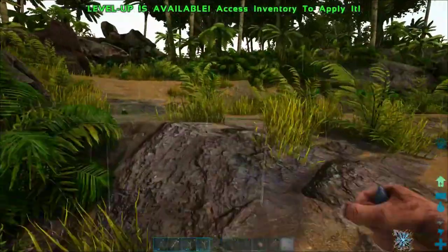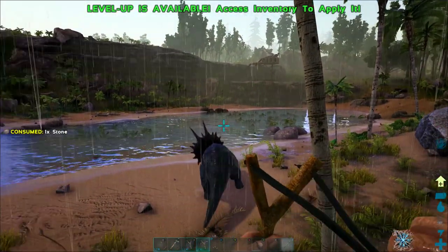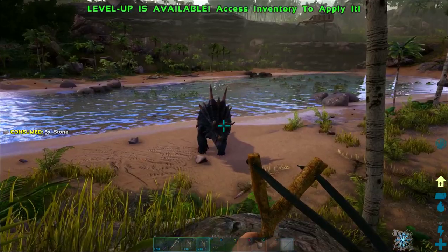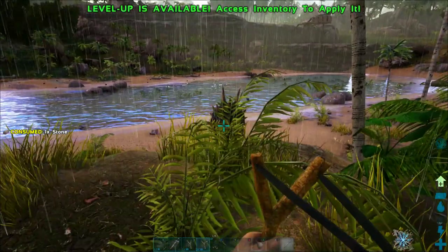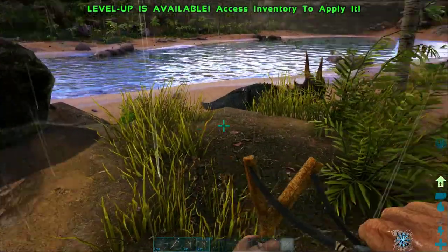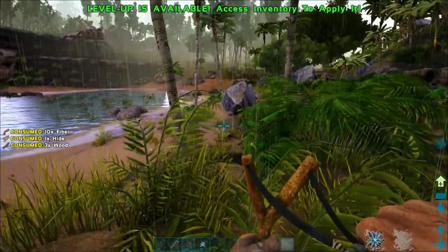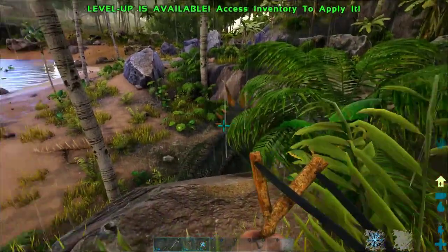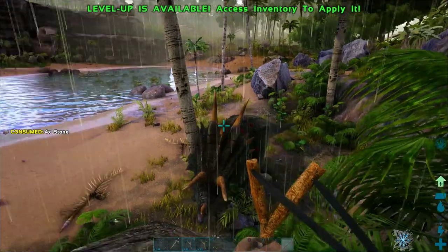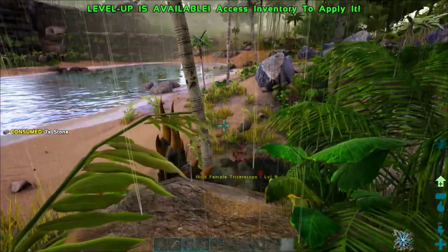Here we have a female Triceratops, only level 9, and she should be a lot easier to deal with. I found a very slight ledge and I'm going to see if I can keep her stuck right here. She seems completely unable to get up here. I've gone through like four slingshots chasing that red Triceratops around, so I made sure I had plenty of materials to keep making more slingshots as I needed them.